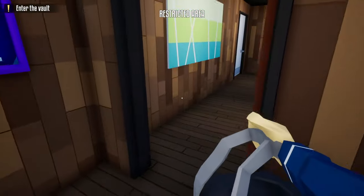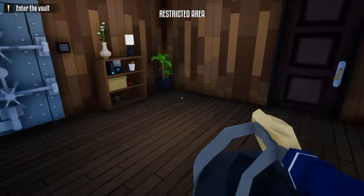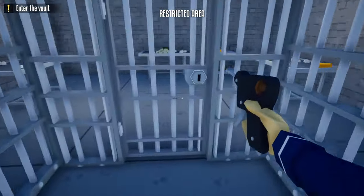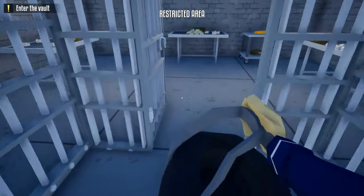Place the vault keycard in our duffel bag and pick up the duffel bag. Now that we've killed the guard in the security room we don't have to worry about cameras. Use the vault keycard to scan the vault, and after we open up the vault door there's one more door to unlock with our lockpick. After that, we don't need the lockpick anymore.